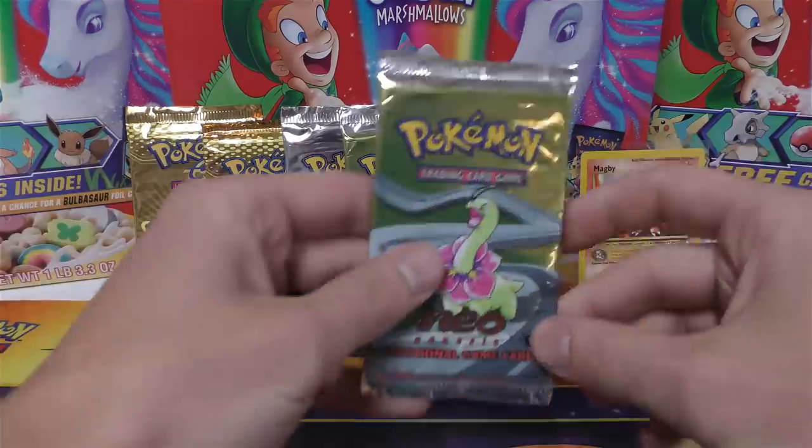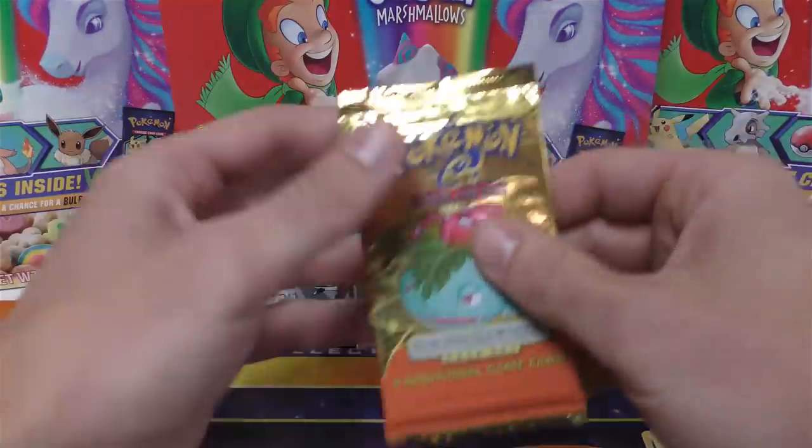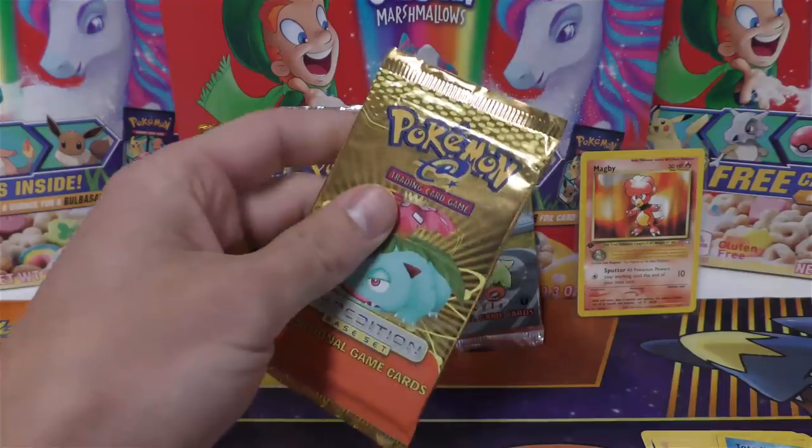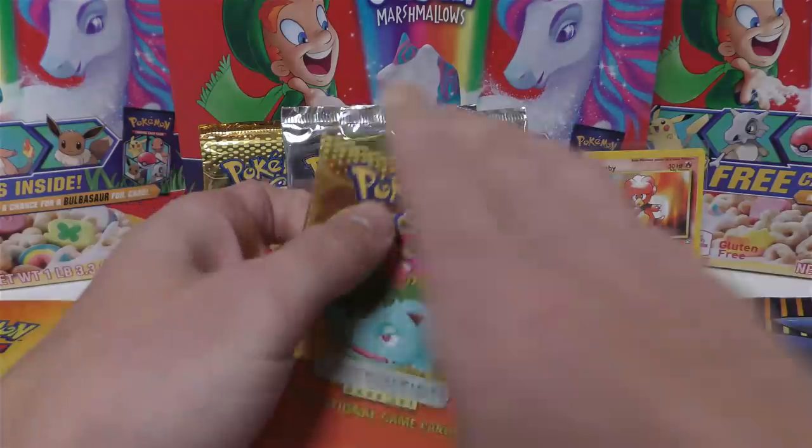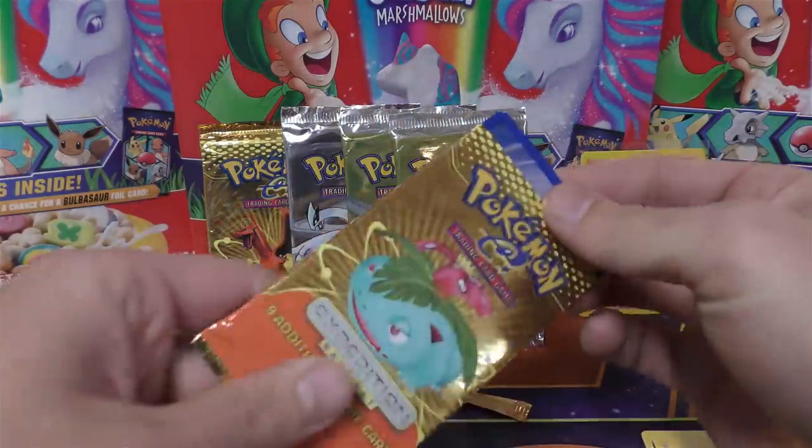All right, next up we have — well, I think we're going to Expedition next. I'm going to skip to one of these and just open it straight through. We're going to save that Charizard artwork for our next-to-last pack opening.